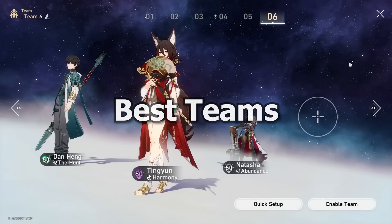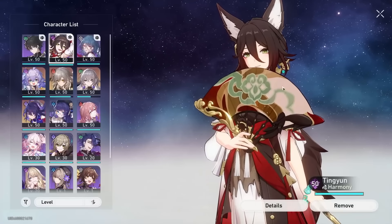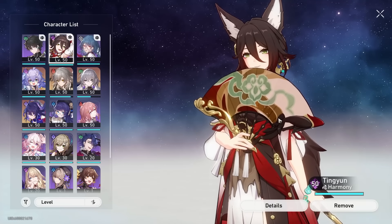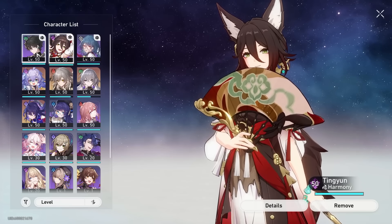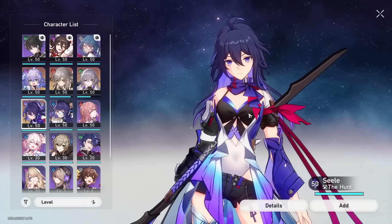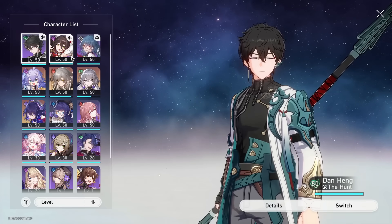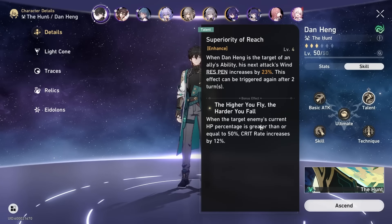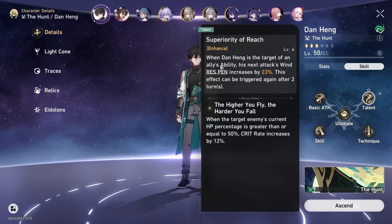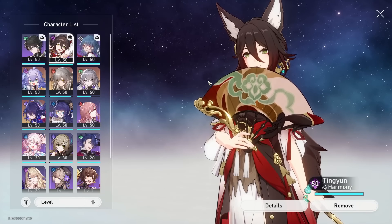Now let's talk about teams you can run Ting Yun in. The answer is: any. Ting Yun can be played in almost any team as just an insane buffing character. You primarily want to use her in a team that can utilize the attack and damage buffs, as well as the energy to spam ultimates. Hunt carries like Seele, Yanqing, Sushang, or Dan Heng can all work really well receiving these buffs and translating them to huge amounts of damage. Dan Heng, for example, wants to be buffed to trigger his passive talent that gives him resistance penetration when targeted by an ally's ability.